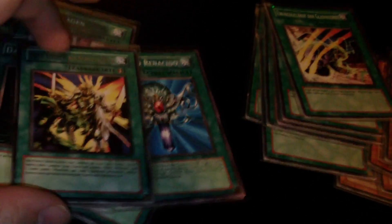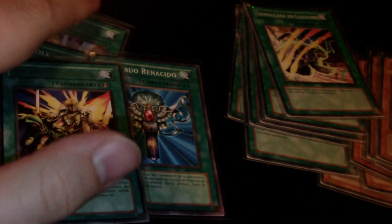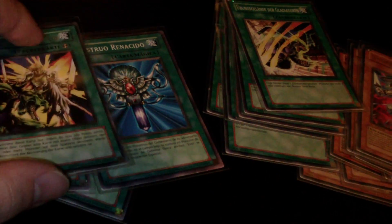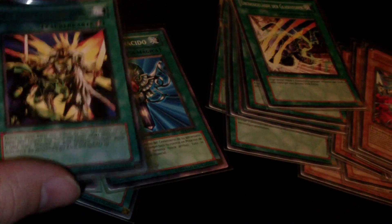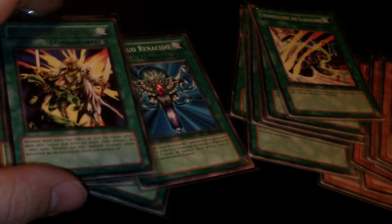Two Mystical Space Typhoon, two Smashing Ground, Dark Hole, Reborn, and My Body as a Shield. I was running two Trap Stun but I like the one My Body as a Shield because you can draw it from your deck and it'll allow you to do stuff on the board. You won't be able to negate Solemn Warning, but you'll be able to negate basically everything else that isn't a counter trap — Bottomless, Mirror Force, Torrential — there's a lot out there.